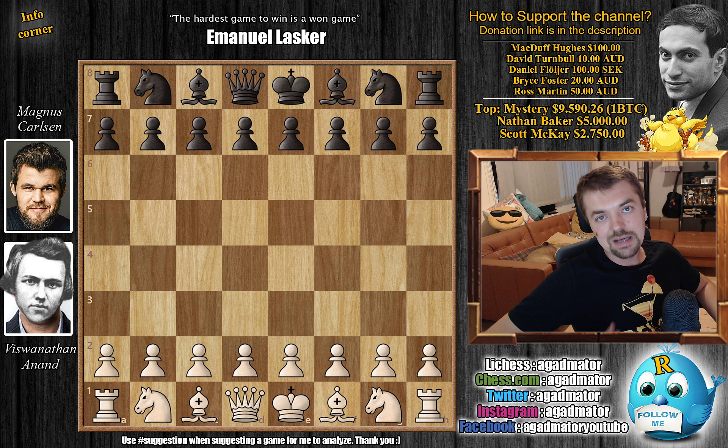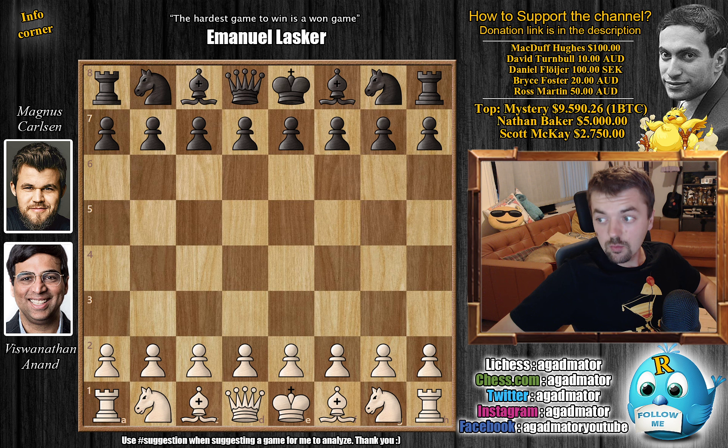Hello everyone and welcome back to the Chess24 Legends of Chess tournament. This is from the previous video with a very nice game between Viswanathan Anand and Magnus Carlsen. This is game four, and the previous three games have ended in a draw — they were all very intense. In one game Anand was even in a winning position, but in the end the game ended in a draw. Here Anand has the white pieces.